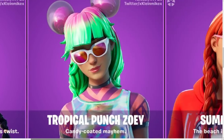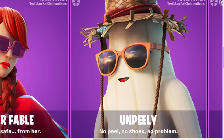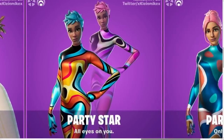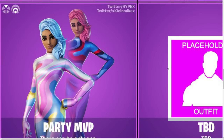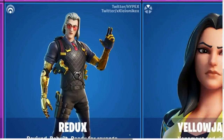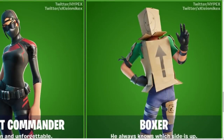Here we go with the names: Jewels, Tropical Punch Zoe, Kill It, Summer Fable, Unpeely — what a name! Party Star with two styles, very cool. Party Diva as well — Party Diva should be one skin, Epic Games trying to rip us off. Party MVP — decent. Redux, I think he's in the game. Yellow Jacket's in the game. Ryu, and then Goldie Boxer — that's sick.